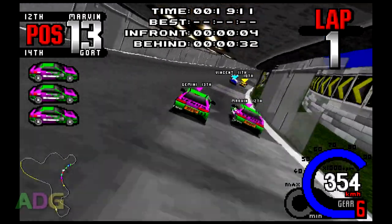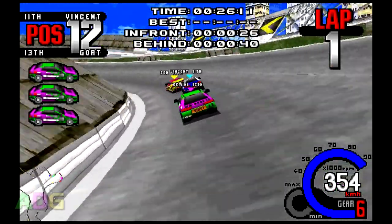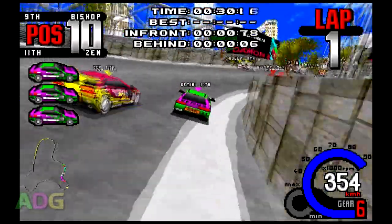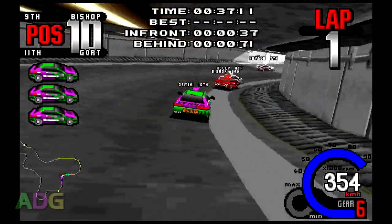The timers shown up top are somewhat interesting. They only show up in specific camera modes, but they indicate how long your current lap is, how fast your best lap is, how many seconds ahead the next position is, and how many seconds behind the previous position is — all of which can help you gauge how well you're doing, if your overall position in the race wasn't a good enough indicator.